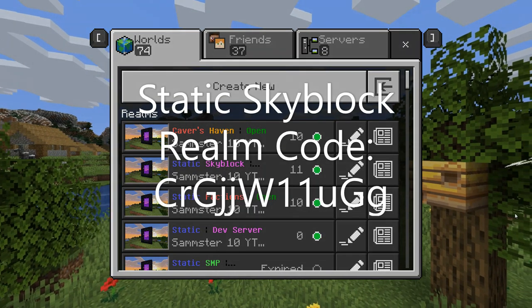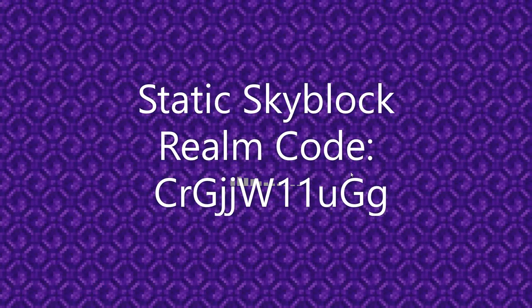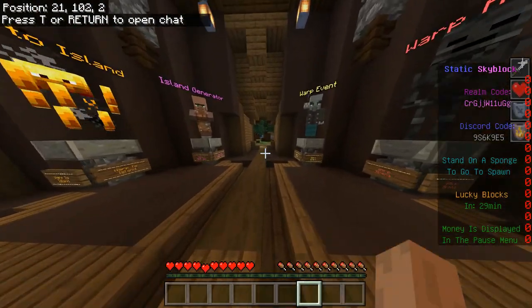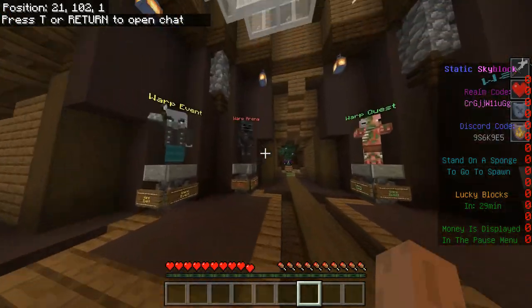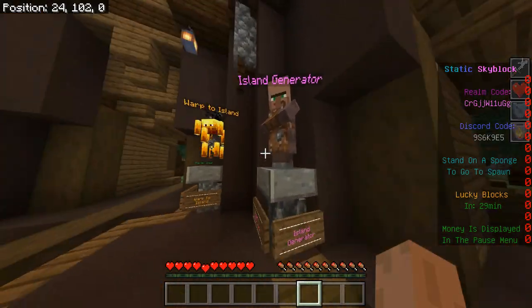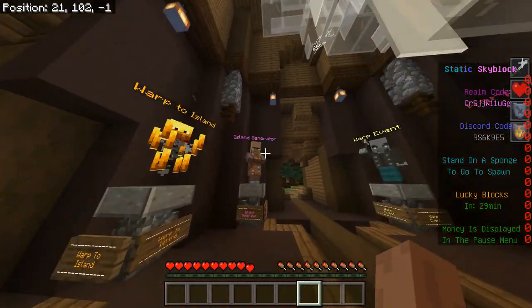This next realm is Static Skyblock, which is a skyblock realm where you have your own island. You can build off it, expand, do whatever you want — you can farm, make spawners, all that good stuff. There are various warps you can go to. Once you start, the first thing to do is click on this NPC and it'll make you an island.